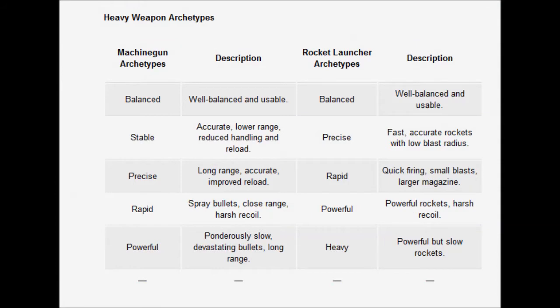For heavy weapons we have heavy machine guns and rocket launchers. For machine guns we have balanced, stable, precise, rapid, and powerful. For rocket launchers we have balanced and heavy. Heavy is specific to launchers — it's basically just powerful but slow. While it seems similar to the powerful archetype, the powerful archetype is powerful rockets with harsh recoil, so they're slightly different.